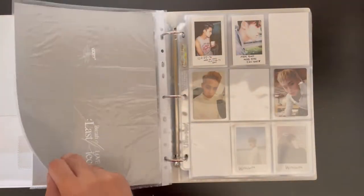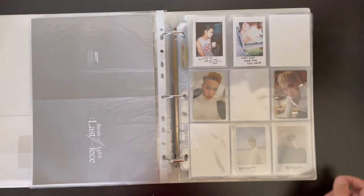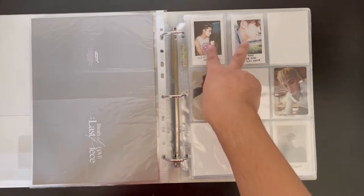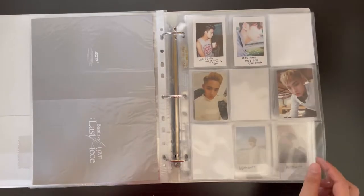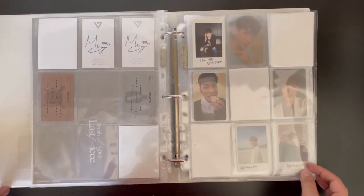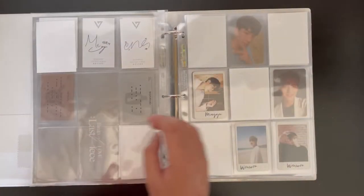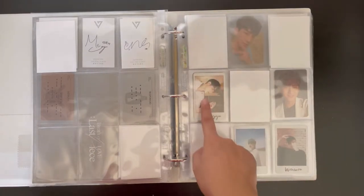Now we move on to Seventeen — I collect Mingyu and Wonwoo all the way back to their first albums. Mingyu's page is set up with the Boys B cards, Love and Letter package cards, and Going Seventeen cards in the middle. This is more slow-moving than the GOT7 ones because their cards are more expensive and harder to find. One page is literally non-existent, and then we have the Al1 card set up as Mingyu then Wonwoo.